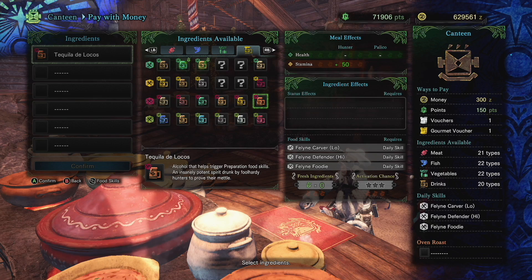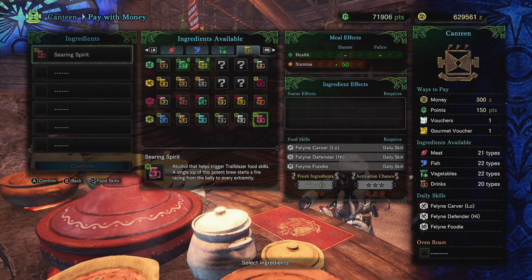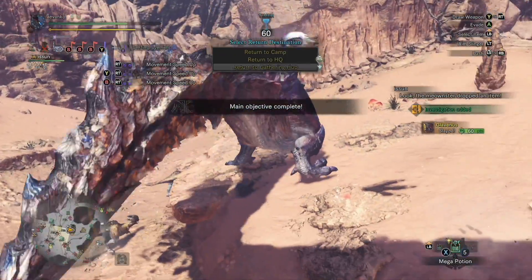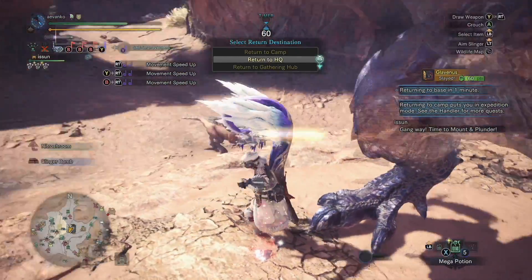Once those are done, only two more ingredients to go. The last one for the top row is easy — it's just a delivery quest where you give a twisted stout bone from a Diablos, so you'll have to hunt one if you haven't already. That gives you the full top row for that extra insurance. For the bottom row's final ingredient, she gives you a quest called Simmer and Slice, where she wants both Legiana and Rathalos dead. Clear that quest and it unlocks the final ingredient for the Zoo Master.